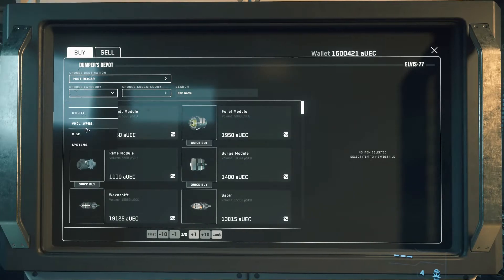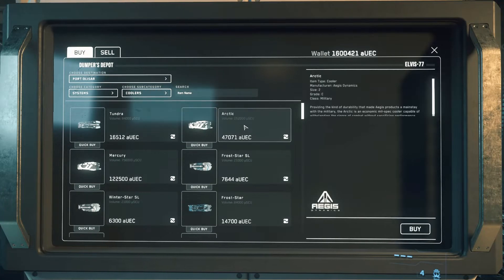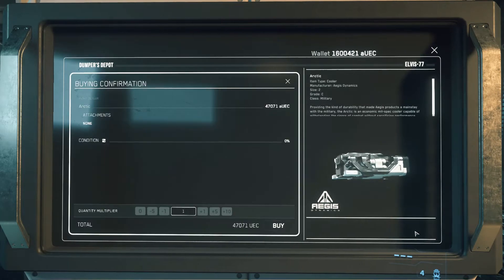Let's say I needed to buy a system and it was a cooler — an Arctic cooler. This is a poor kind of cooler, just to let you know; it's a grade C military. You want grade A everything — grade A. So let's say I wanted the Arctic. I come over here, I hit buy. You know how to buy things — it asks you to confirm, you buy it, things like that.